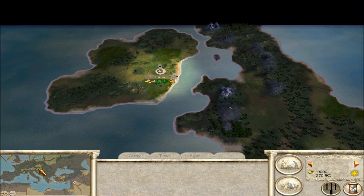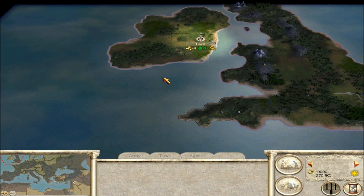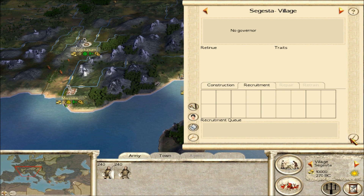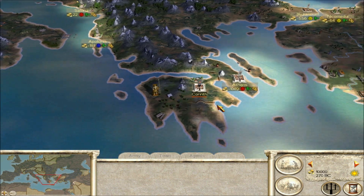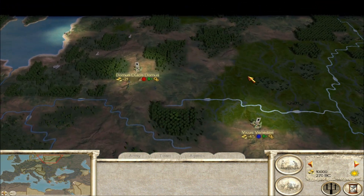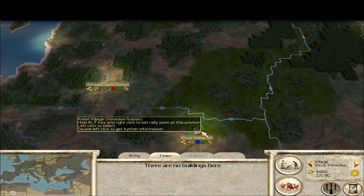The rebels begin off with a lot of factions scattered all over the place. You see one in Britain, some in Italy, some in Europe. You have Suggesta here, and you have some cities scattered all over the place. You have Athens as well — that's going to be like a major city. Byzantium is also a pretty major city, and you have some cities way out up here.